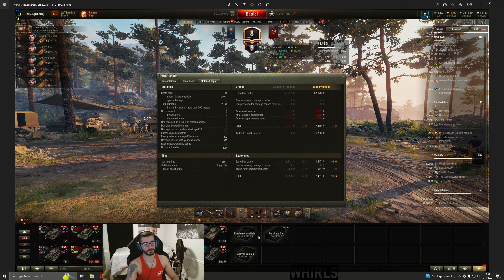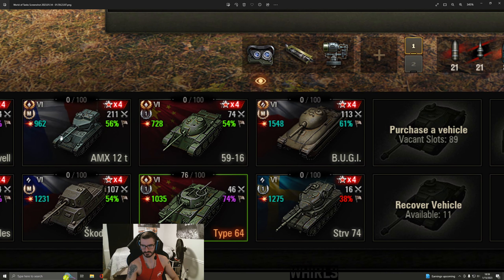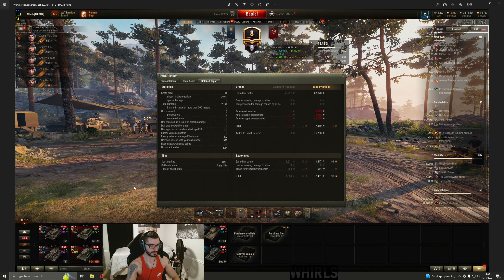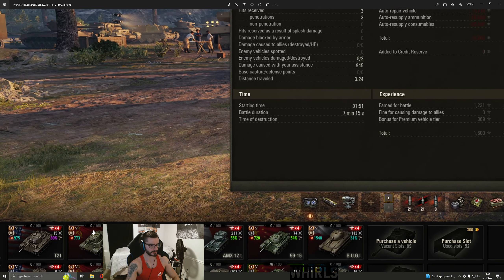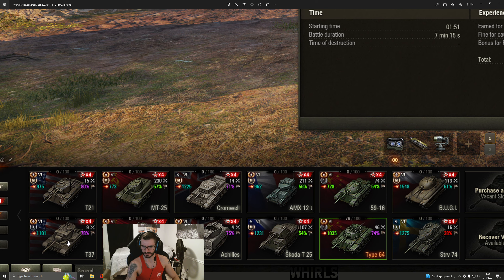This tank is very powerful, so if you have the gold I would highly recommend getting this vehicle. It's arguably the best tier 6, but I would say the 12T is also very good. I have 962 damage averaged over 211 battles with a 56% win rate in the 12T. The only thing I hate about the 12T is the gun elevation and depression issues, but other than that it's a great tank. We're also currently trying to mark the T37 and the T21.